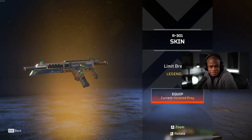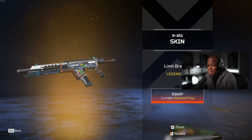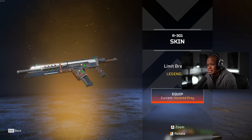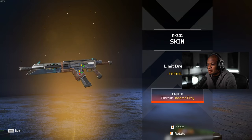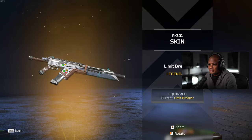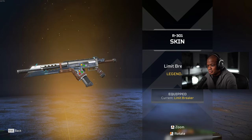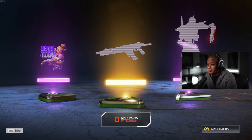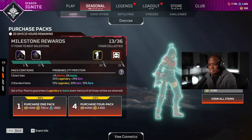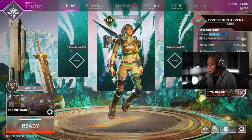Hey guys, what's up, welcome back to another video. What we just did was unlock the Limit Breaker R301 skin. I'm super hyped for this because out of this event, if I was going to get something, this is definitely one of the weapons that I wanted to get. So let's equip this and go into the firing range and see what it looks like. It's basically the sword — it has the glowing on it — so I'm really excited about this weapon. Let's go check it out in the firing range. Oh, we received a reward too, nice!